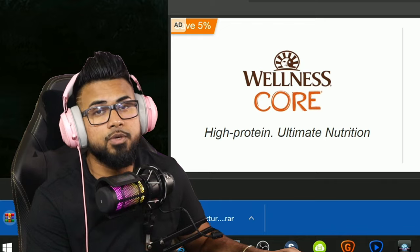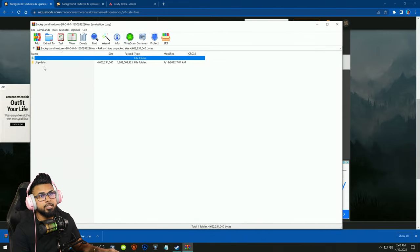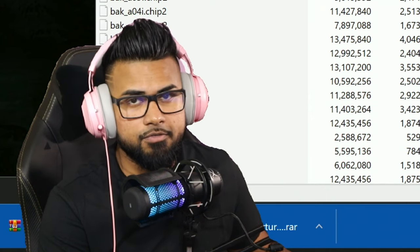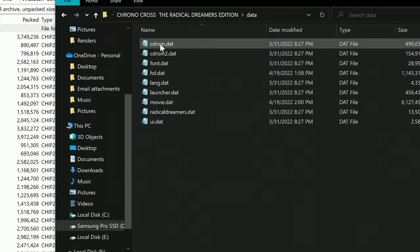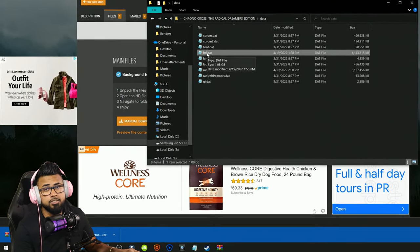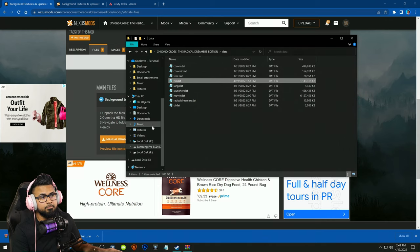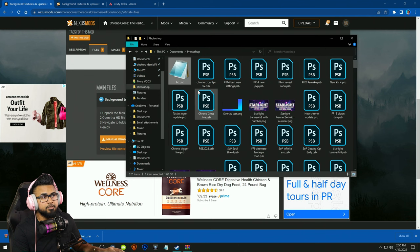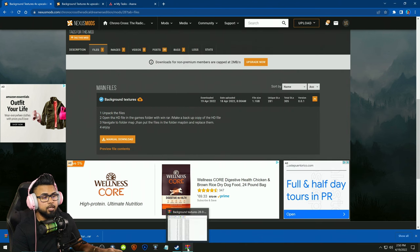I think we have an easier way to install this using 7-Zip - I'll provide a link in the description. What he wants us to do is open up the WinRAR folder for background textures, click on chip data - these are all the background textures of the game, it's about over a gig. Find where the game is located. Mine is in my D drive: Steam Library, Steam Apps, Common, Chrono Cross Radical Dreamers, Data. Before making any changes, let's go ahead and make a copy of the hd.dat file just in case - you don't want to have to reinstall your entire game. I'm just going to put it in my Photoshop folder. It's only a gig so it's not too big of a deal.